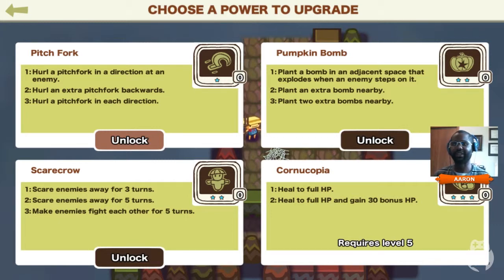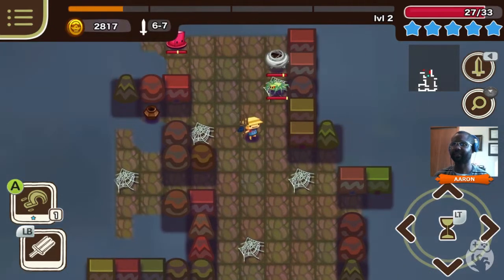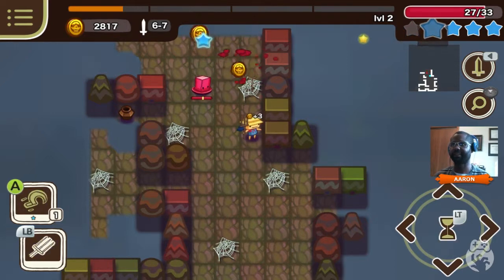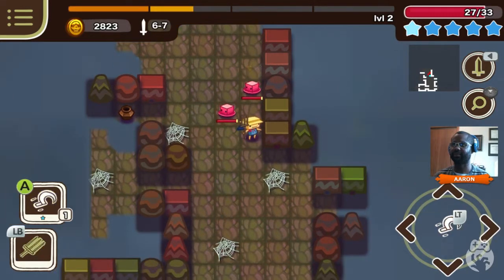And Cornucopia, if you can get to level 5, will heal you to full HP. And if you upgrade it again, you can gain 30 bonus HP. But I haven't gotten to a point where I've actually been able to level up the level 5 thing twice. I'm going to start with a Pitchfork - give me my ranged. So I'm moving over here. Stab that. Didn't kill it. Killed it that time. Stab this dude, stab him again.